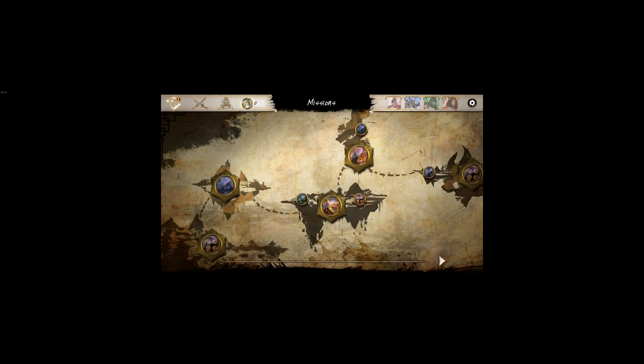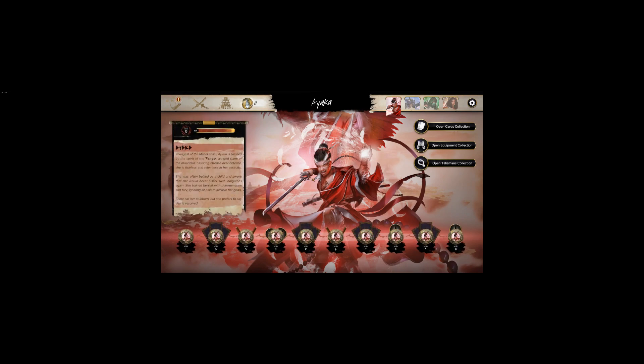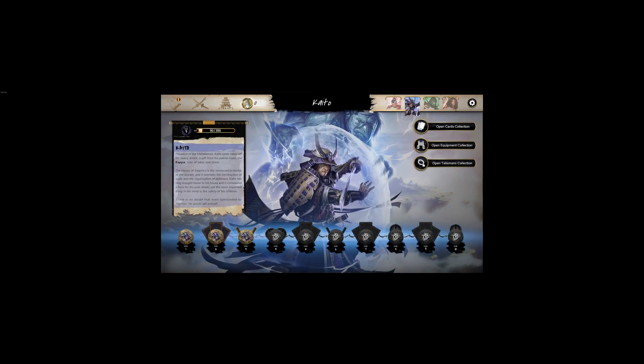You start off with this red character — I believe she's the Sapphire house — and you have to unlock the others. I got her to level 10, she was my favorite. She sacrifices health for more damage or to play certain cards. The blue character is more defensive and strategic — moving around with defense, counter-attacking, taunting — not really my playstyle but pretty fun.